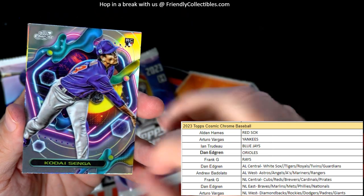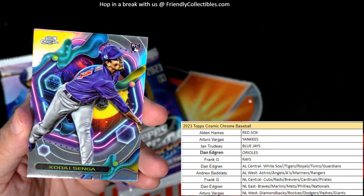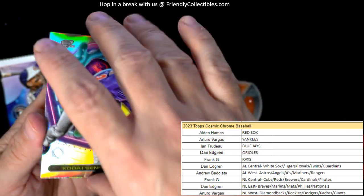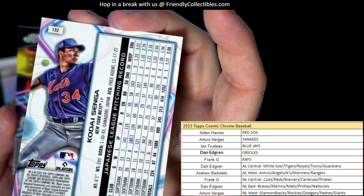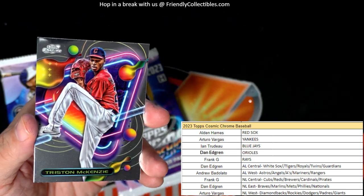Josh Hader — okay, a Singa rookie refractor right here, no number — National League, NL East — Dan, coming out to you.